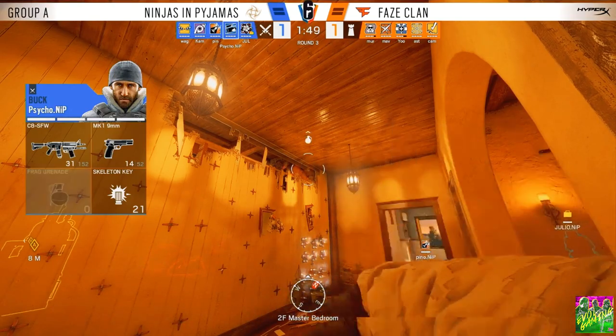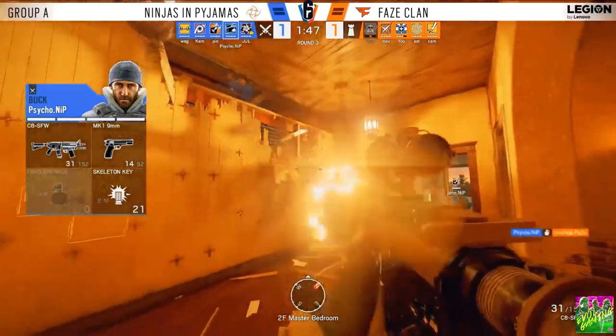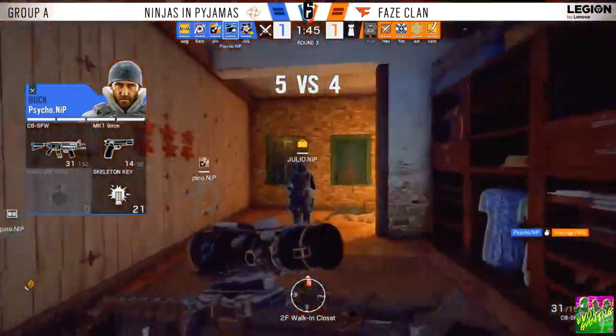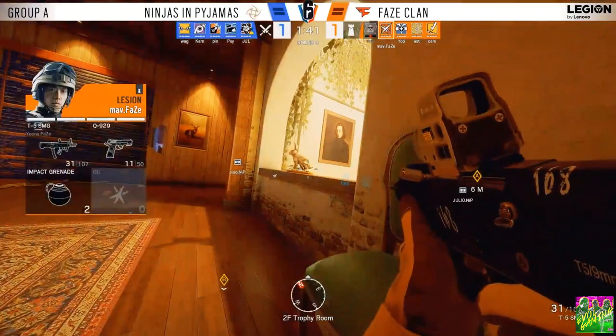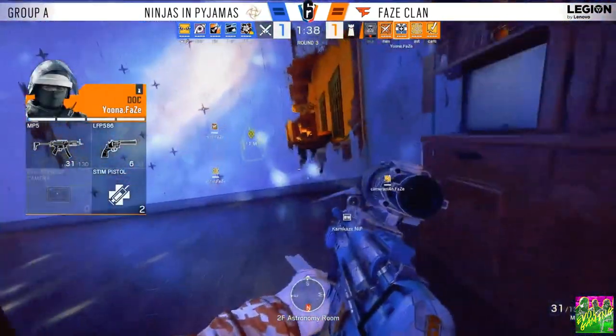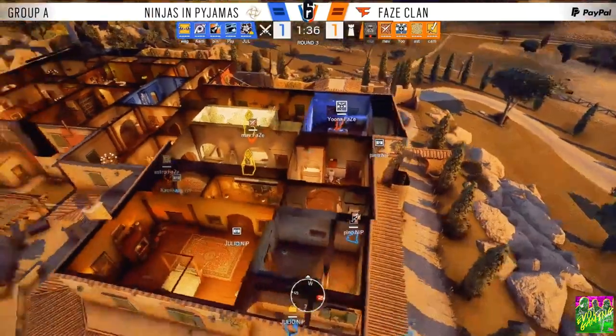It doesn't look like the bandit is going to trick. He might nade just in case — and he will. Four misses there, and Psycho delivers an excellent grenade with good prediction. Moringa tries to go in, looks like possibly a mute juggle, but he was too late anyway.